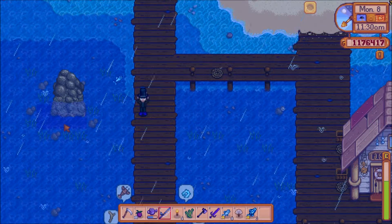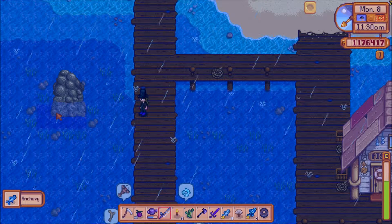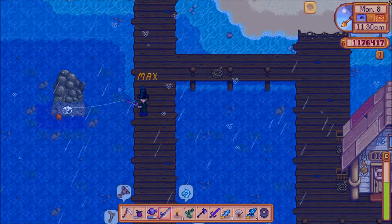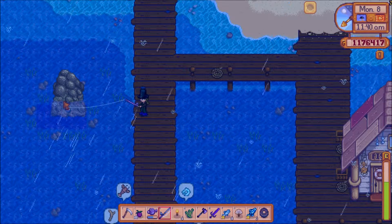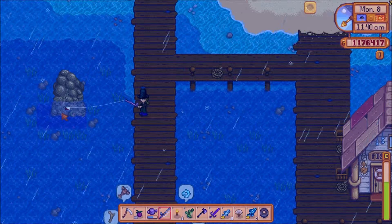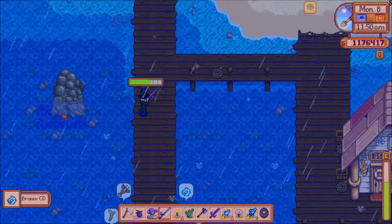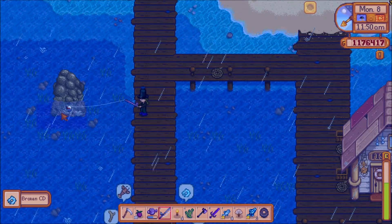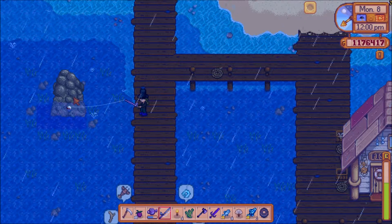Hey guys, Bea here. Today let's talk about luck in Stardew Valley. If you're going for the achievement Mystery of the Stardrops, which requires you to find every Stardrop, you're going to eventually find yourself forced to find every artifact there is and put them in the Museum of Pelican Town. When you do that, Gunther will give you the last Stardrop.